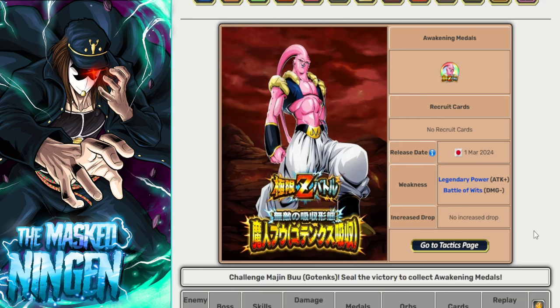With LR EZAs, Legendary Power is the key link to doing big damage, so you want to try and have as many LRs as possible on the team, get that link active, and do that big damage. You can do LR EZAs with a full team of TURs — I have done it before — it just takes longer because obviously you do less damage, but it is still perfectly doable.